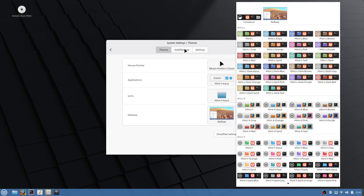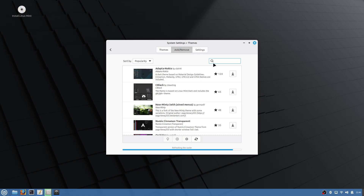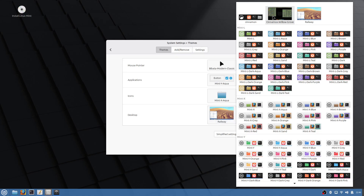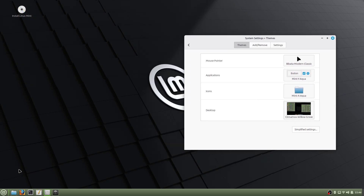I found this one I like pretty good. I'll type in 'Willow' — yeah, I like this Cinemox Willow Grove. We're going to download that one, then go back and try it out. Yeah, it took a while for it to grow on me but I like this one here really well.